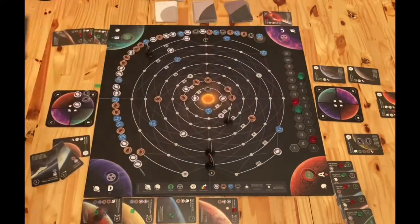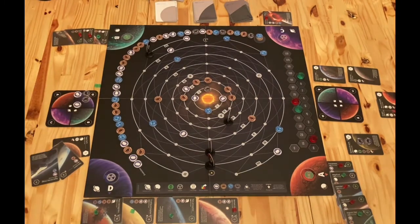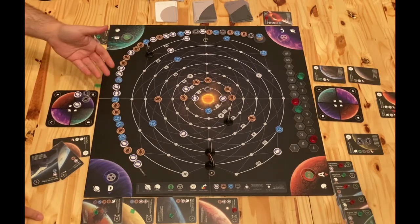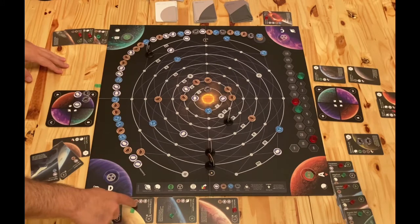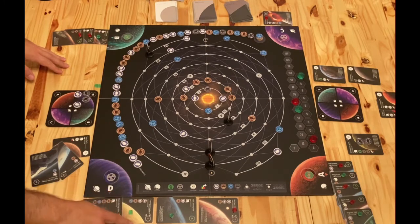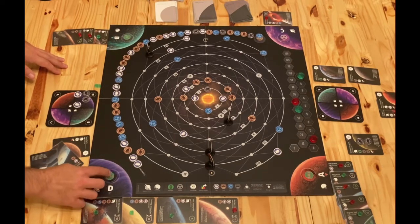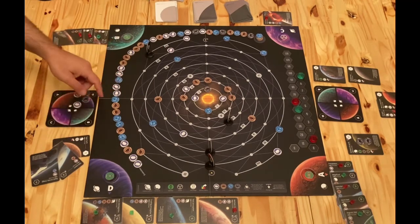Planetarium - our review. Planetarium plays up to four people; it's kind of a euro game. The whole point is basically to complete contracts. In order to do that you have to have the resources to complete the contracts. For instance, here you would need two clouds, a stone, and water, and you'll get eight points and you'll be able to affect whether this planet is hostile or habitable.